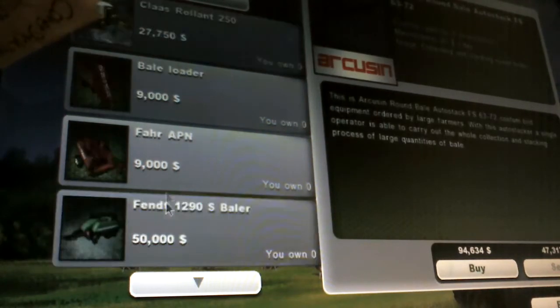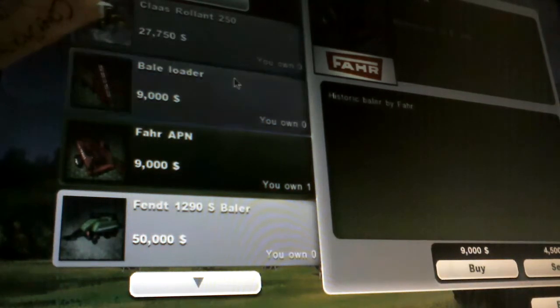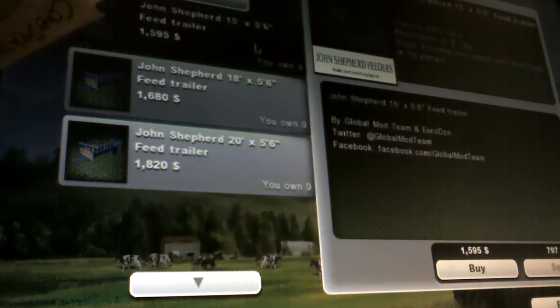We're going to buy this farm APM. We need the barrel thing and the barrel loader. And we're going to buy another tractor. We need the baler — I just bought that.